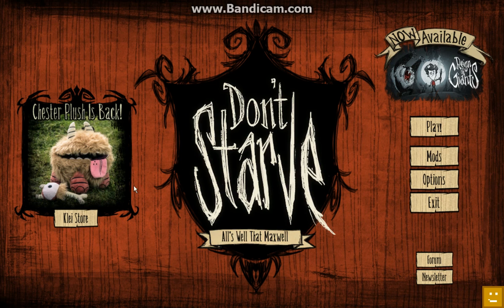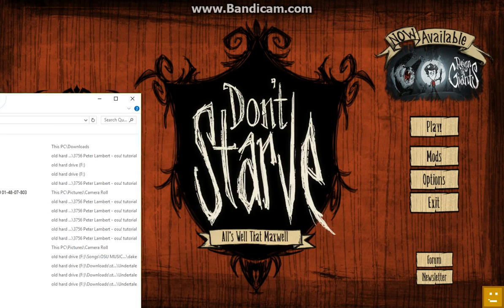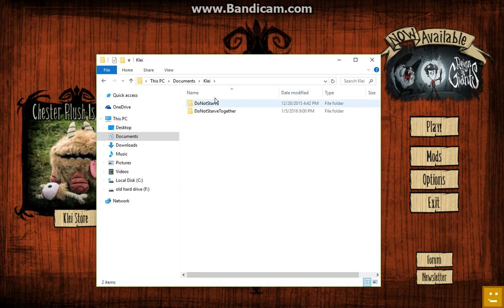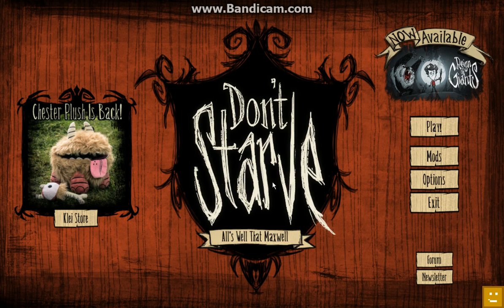I do have some techniques but I'll pretty much just be explaining some console commands. The first thing you need to do is go into the files — open up File Explorer. Go into Documents, Frank Kelly, Don't Starve, and then Settings. Once you get into Settings, look for Enable Console, which by default is set to False, but you set it to True. Then X out, save the changes, X out of that, and you should be good from there.